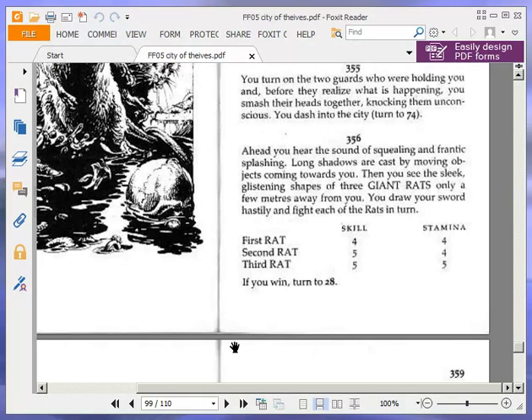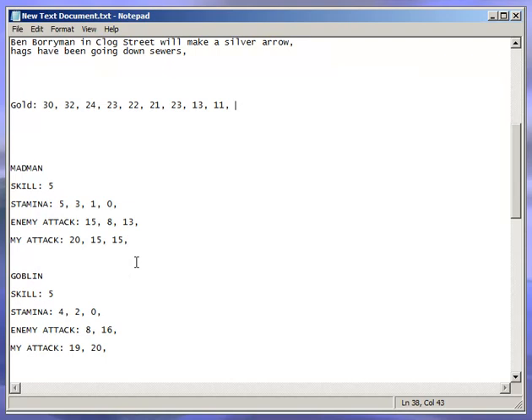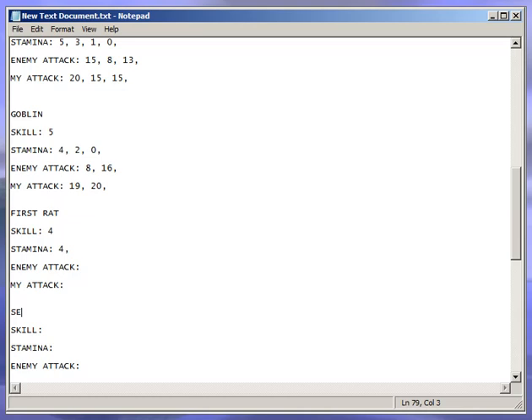Fight each of the rats in turn. First rat is 4-4, second rat is 5-4, and then third rat is 5-5. Let's do this.